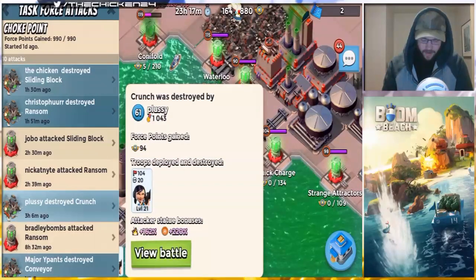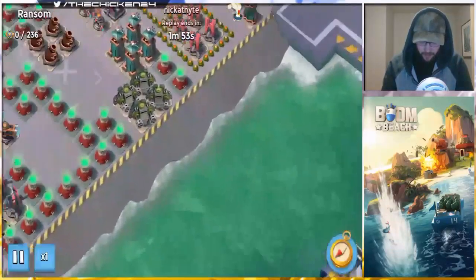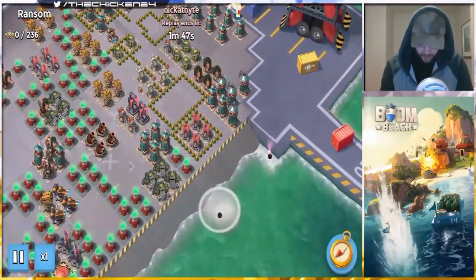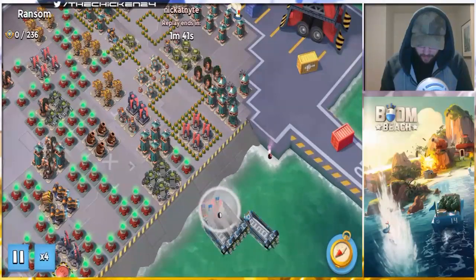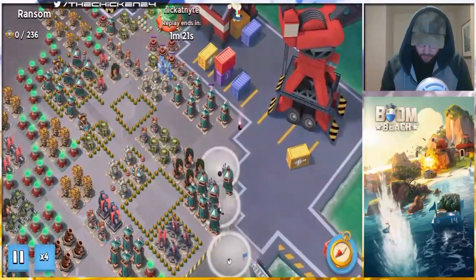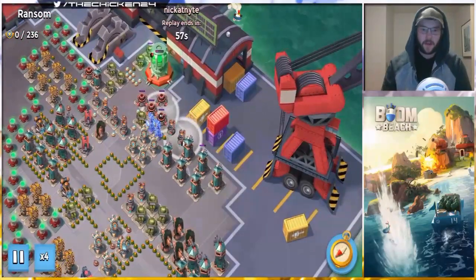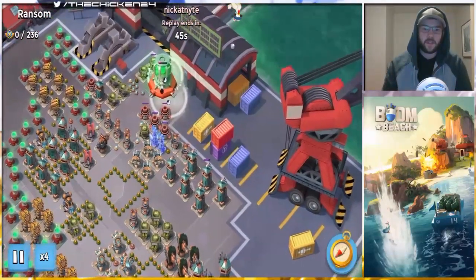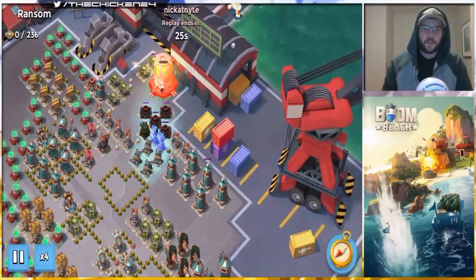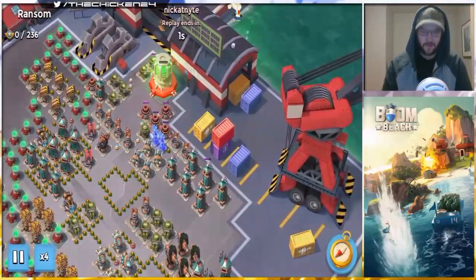Then we got Nick Knight — the man, the myth, the legend — going in on Ransom. Actually wait, it's the exact same base. Nick's going to finish up Ransom here. Same strategy: flares onto the machine gun right when they're at the corner, get the scorcher to the top to eat the rocket launchers. We'll speed this one up since we've basically seen this attack already.